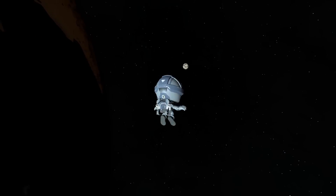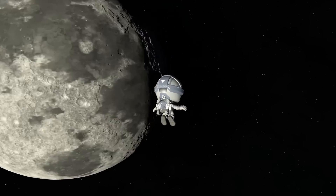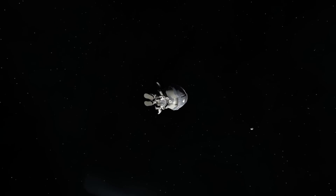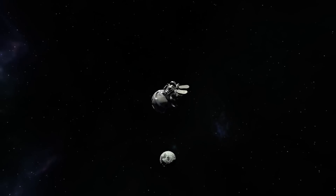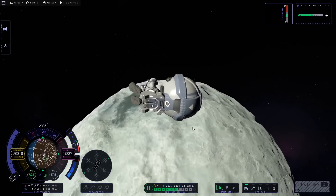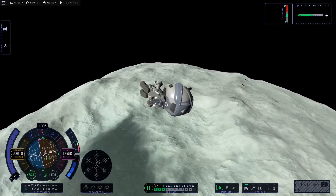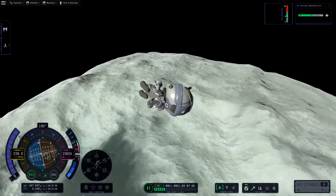Further delta-v savings are going to be achieved by doing a flyby of the moon. This is going to steal some momentum from the moon, slingshotting us into a higher orbit without any fuel used. Our next goal will be to land efficiently on Minmus. Whether we're landing a giant space plane or a single Kerbal with an EVA pack, an efficient landing is all about getting as low and as fast as possible and doing as much of our maneuver as possible at a low altitude. We are going to push this to the extreme by aiming right for the surface of Minmus, looking to get there moving perpendicular to the surface, still at escape velocity.